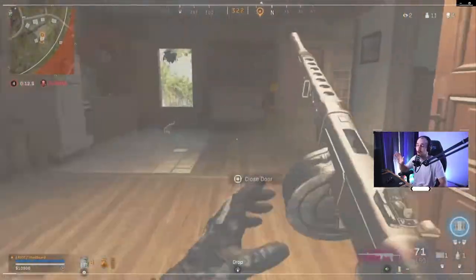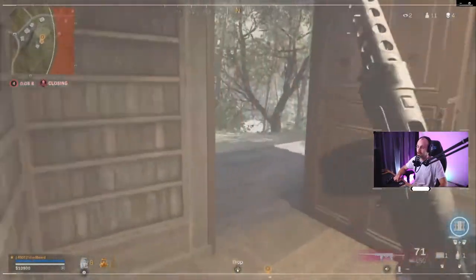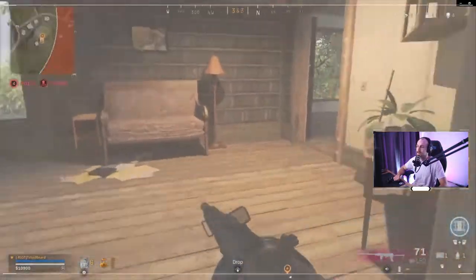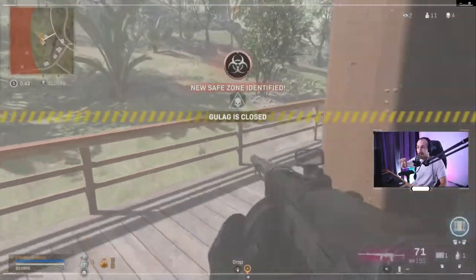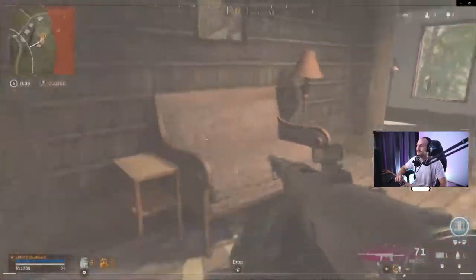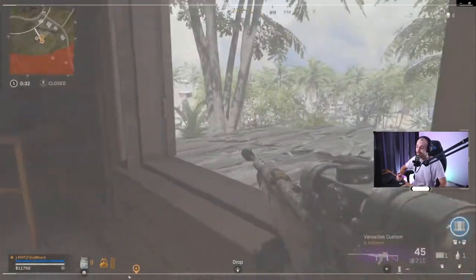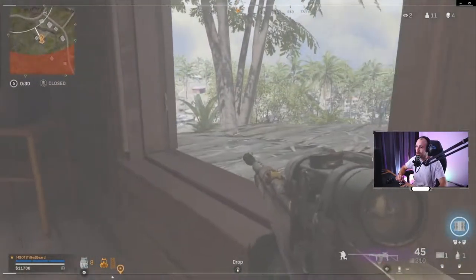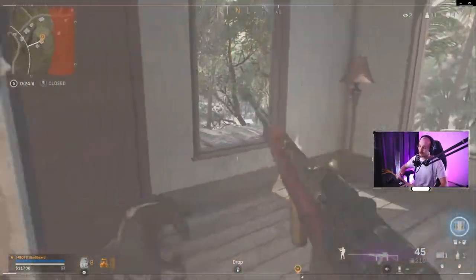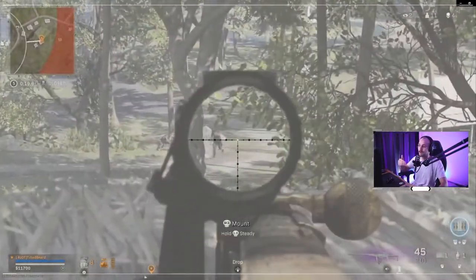Now clearing the building, clearing his corners - that's fantastic. Love that. Clearing upstairs as well. When clearing that window, I would be slide cancelling into it, just assuming that someone is there looking. Always assume every corner is going to have a bad guy in it so that you're ready to fight - there's a good chance there's going to be a rat in one of these buildings. That's how you see these absolute demon players win gunfights even when they don't know someone's there, because they behave like every corner has a player.